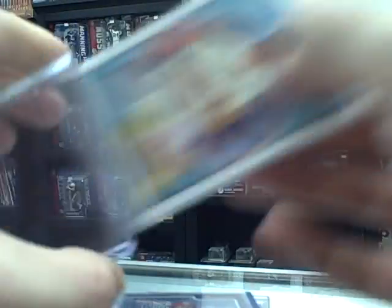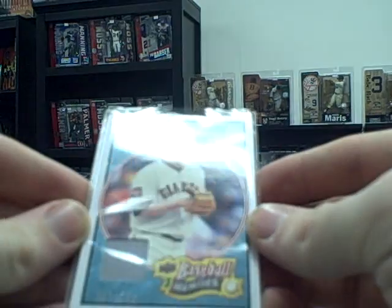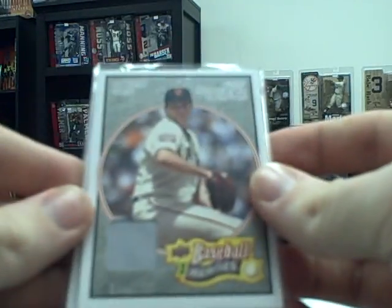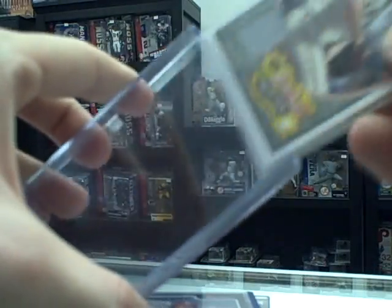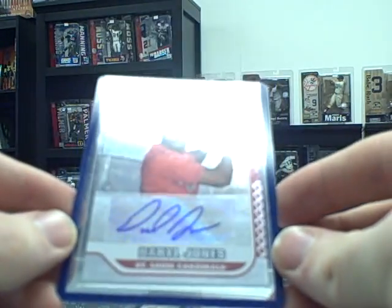Got two hits here. Jersey number one is a Matt Cain jersey, numbered to 200. And a Barry Zito jersey, numbered to 125. Your autograph is Daryl Jones, rookie from Bowman.